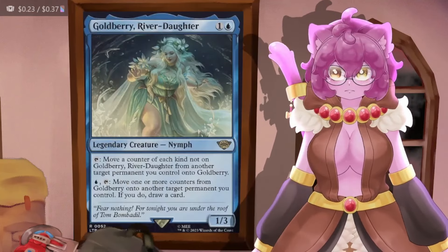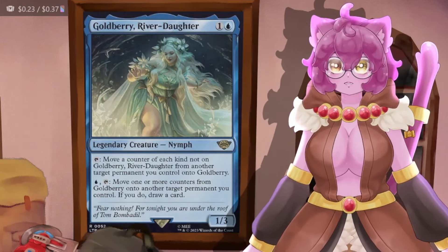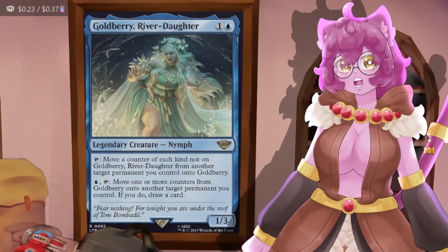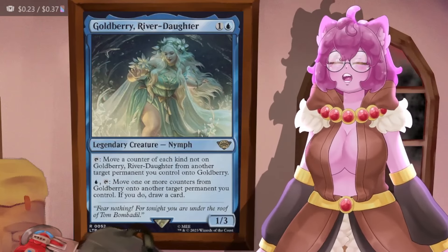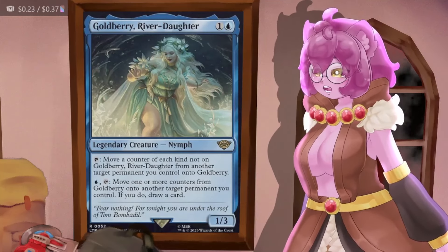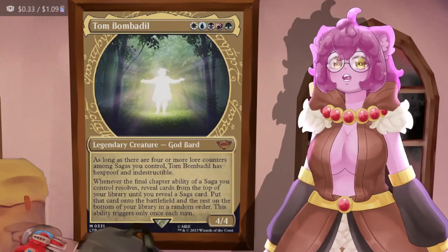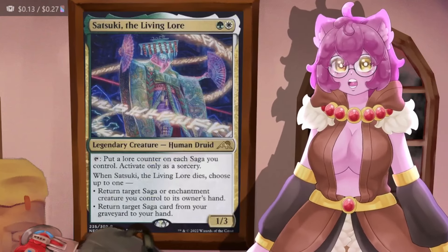Then we have Goldberry, River Daughter, which allows us to move a counter of any kind from a target permanent onto her, and later tap her to move a counter from her onto another permanent and draw a card. We're going to use this to remove a lore counter from a card triggering whatever ability it has, and then throw a lore counter onto a card if it desperately needs to trigger. We can do this at instant speed, so Tom Bombadil's effect can trigger on other people's turns.